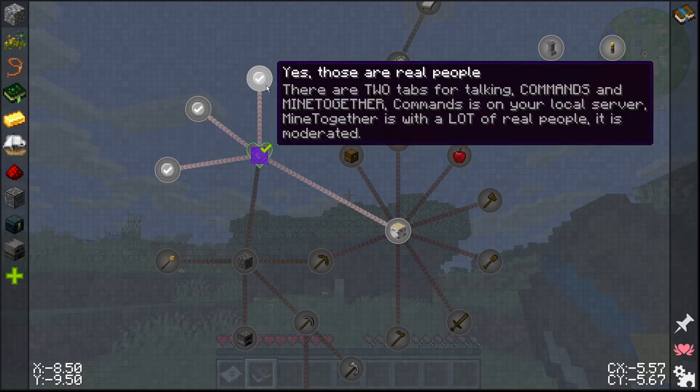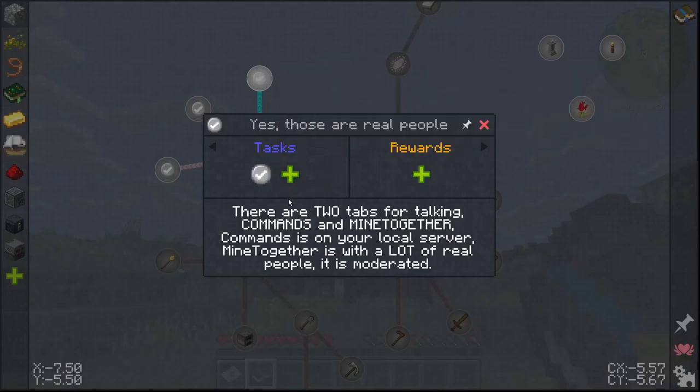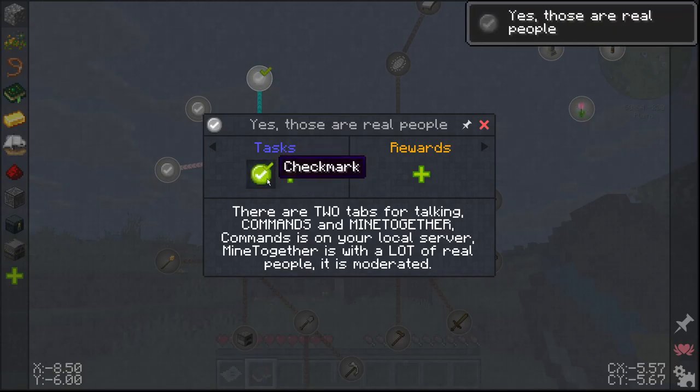A couple of interesting things: we do have Mine Together loaded, so there are two tabs for talking — Commands and Mine Together. Commands is for your local server, whether playing solo or with others. The Mine Together tab has a lot of real people. When I first started playing this I thought 'oh my gosh, look at all these fake people — this is excellent Turing test.' But in reality it really is a whole bunch of people. It is moderated, so it should be more or less safe for children as long as moderators are online. We'll click the checkmark to indicate we've read this — there's no reward for doing that.